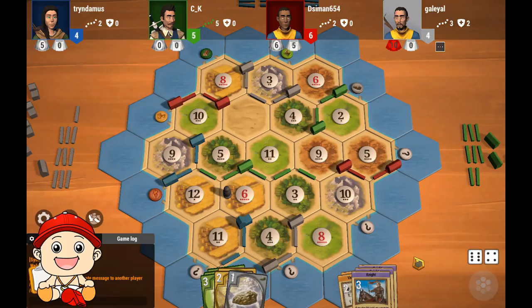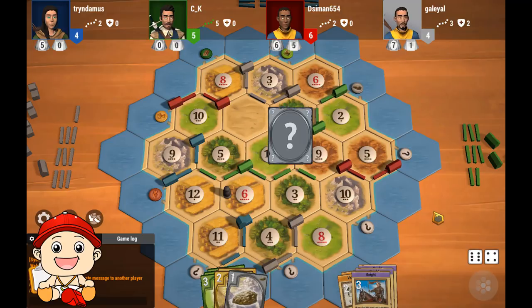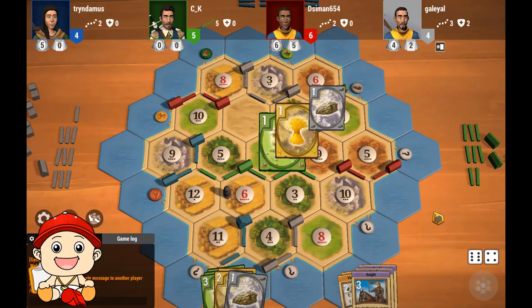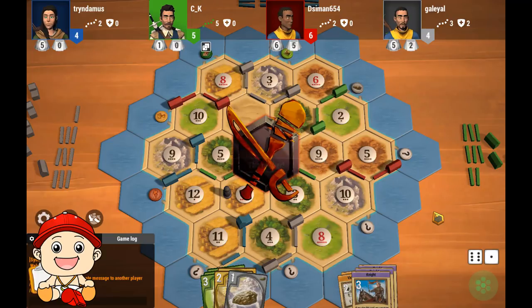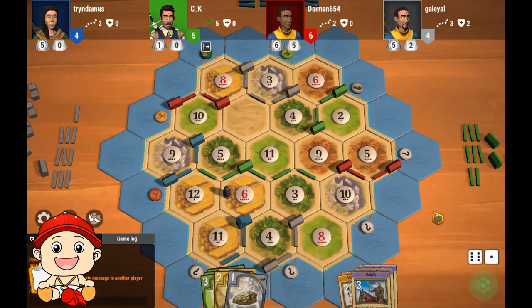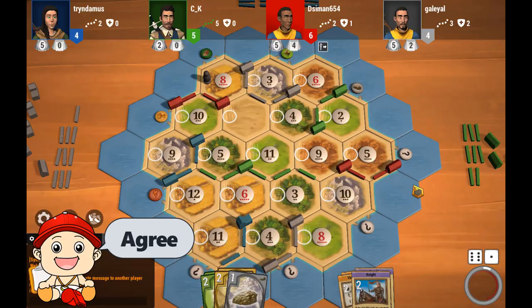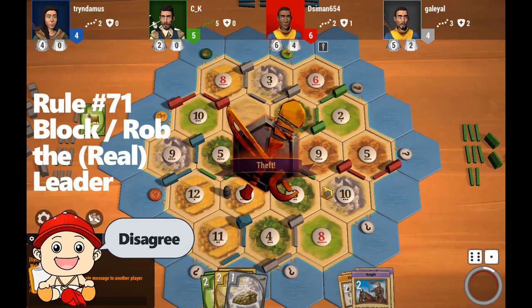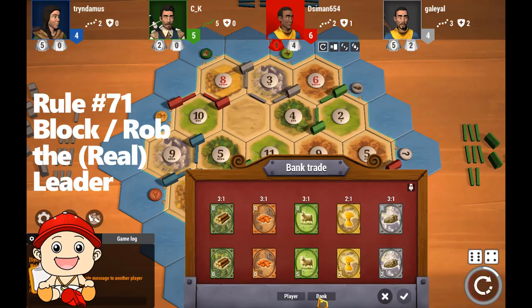Gray rolls a 10. He wants ore, offering wheat, and buys a development card, then buys another development card. Gray is really poised to take largest army now. Blue rolls a 6. Green rolls a 7 and moves the robber to the 8 wheat, stealing from red. Red plays a knight before the roll and places it on the 6 wheat, stealing from blue. Gray is probably winning — I would put it on the 4 wood to encourage gray to show a 3rd knight.